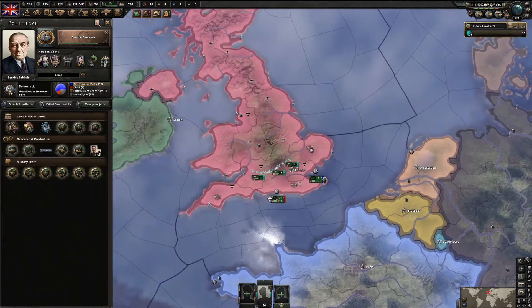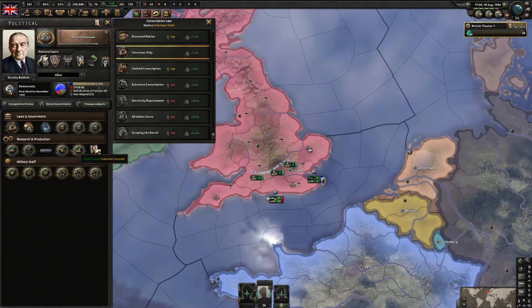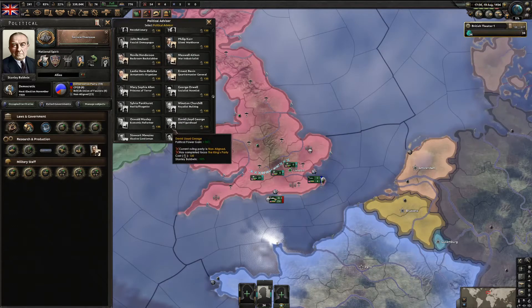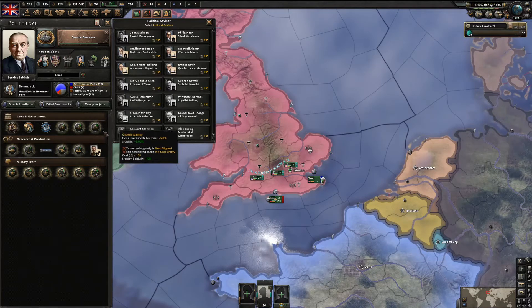I just got another event where Edward gave a speech on the radio, which gave me more political power - that might help me get another advisor. At this point you could go to free trade or ramp up to limited conscription. I would wait to get one of the new advisors you unlock when you do the King's Party focus.